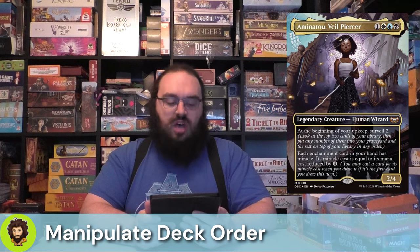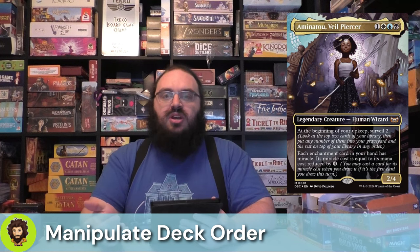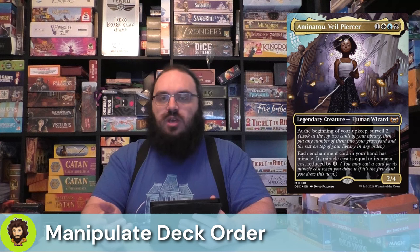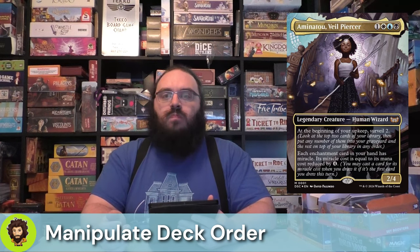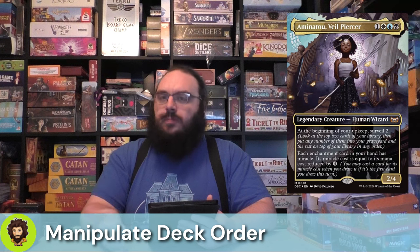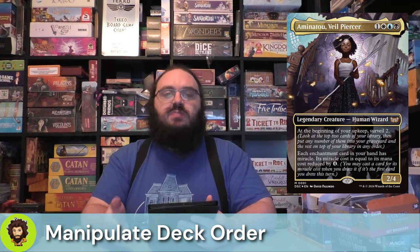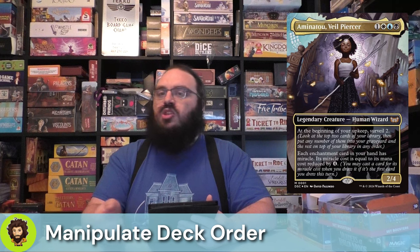Starting with manipulating the top of our deck — Aminatu Veilpiercer does that herself. She allows us to Surveil every upkeep. So if it's not one of the cards that are manipulating the top of our deck, or drawing us cards on our opponent's turn, or a room itself, or just a really expensive enchantment that we'd love to see at miracle cost, we're happy to throw it in the grave.